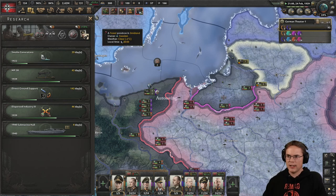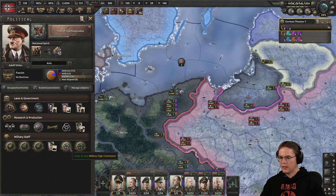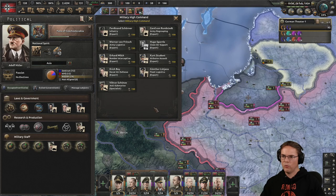I don't feel like my army is up to speed at all. What do we need? We'll switch that out later. For the high military command I'll go for an infantry expert — attack and defense. Army logistics, we can't do the close air support yet and I don't know whether we'd even want to.